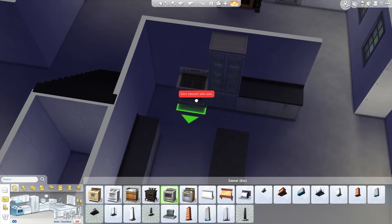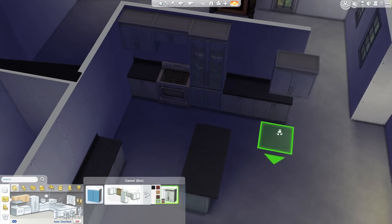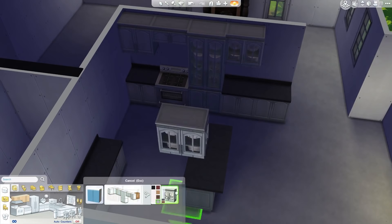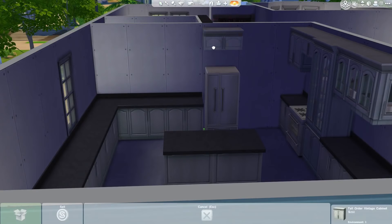The kitchen and dining room are going to be in this kind of back room here. Where the fireplace is will be the living room. The formal dining room will be in the very front, next to the front door.